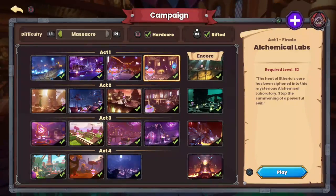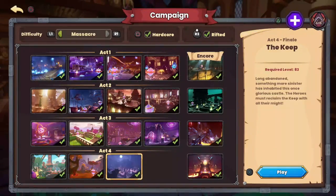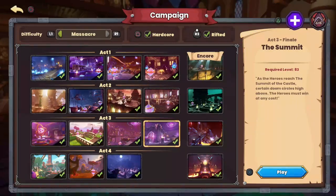Weapons in the game are all about Massacre mode. Until you get there, use whatever weapon you like best. If you do any map on rifted mode, you're guaranteed a fusion weapon. Fusion weapons do double damage to any rifted enemies — and more importantly, every boss in the game is a rifted enemy, so they do double damage to every boss. A fusion weapon from any rifted map is definitely a nice thing to have as you progress toward Massacre. Just use whatever shot type feels best to you.